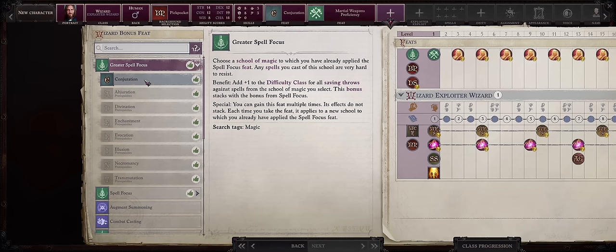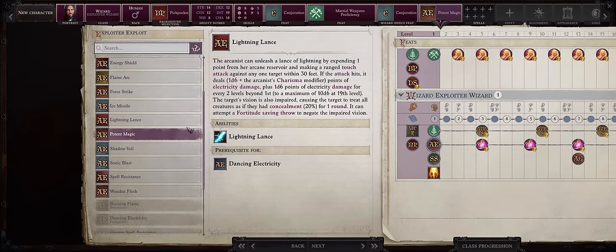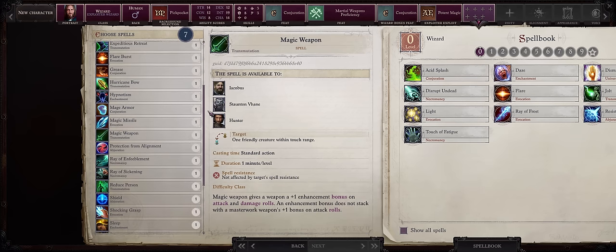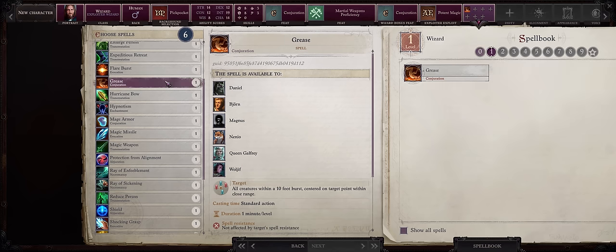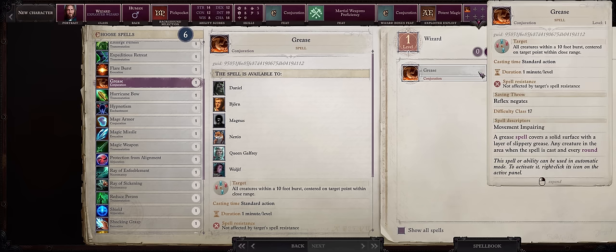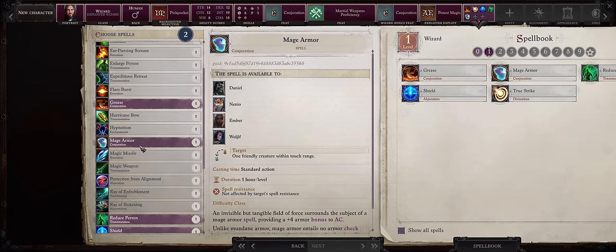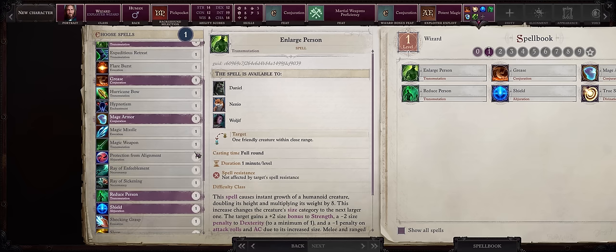For your wizard bonus feat, Greater Spell Focus in Conjuration. When it comes to your first exploit, the choice is simple: Potent Magic. It's actually quite amazing that the best exploit in the entire game can be achieved right at level 1 — basically whenever you use this, your next spell will have its difficulty class increased by 2, which is quite good, or the caster level increased by 2. For spells, Grease is a must — you'll be spamming it until around Chapter 3 when you get the merged Lich spells, especially combined with metamagic. Other spells include buffs: True Strike, Shield, Reduce Person, Mage Armor, Enlarge Person — if you cast this with a bardiche or glaive you gain even higher reach — and Protection from Alignment.